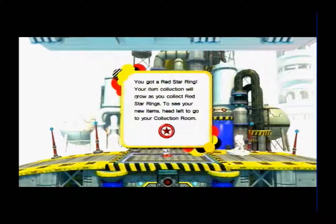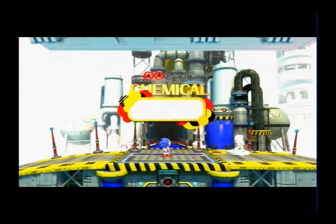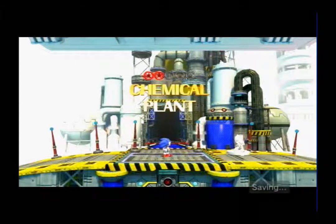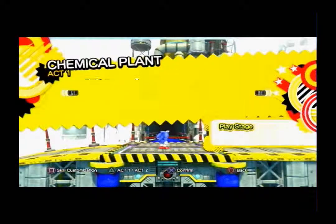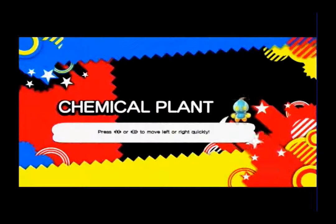You got a Red Star Ring — your item collection will grow as you collect Red Star Rings. To see your new items, head left to go to your collection room. Got artwork one, artwork two. It doesn't matter which order you get these in — as long as you collect them you'll gain different things like music or artwork.